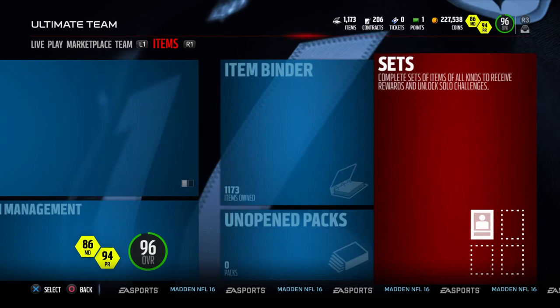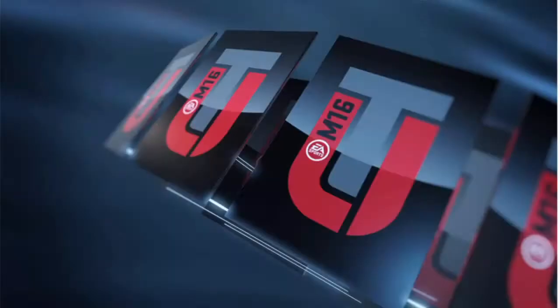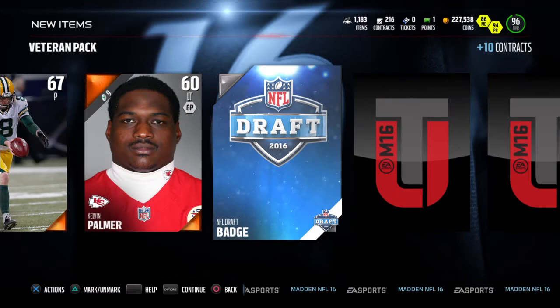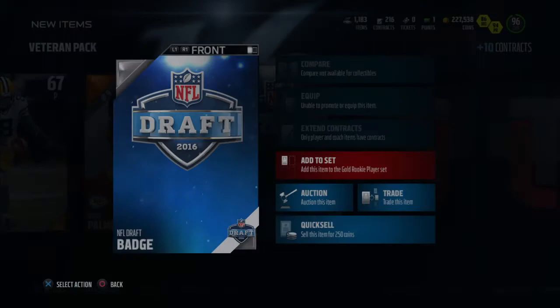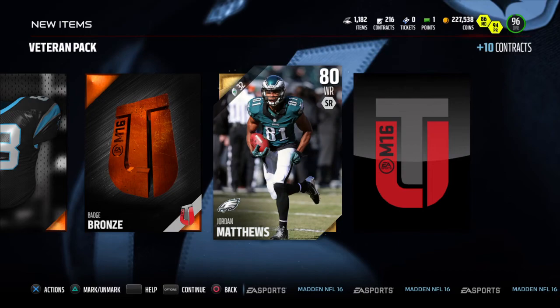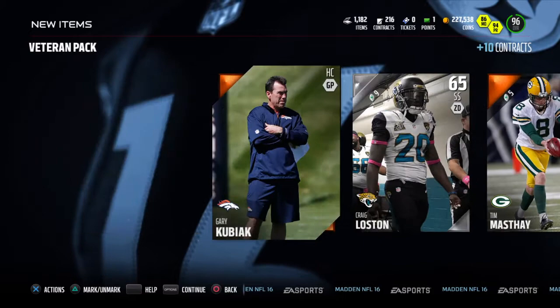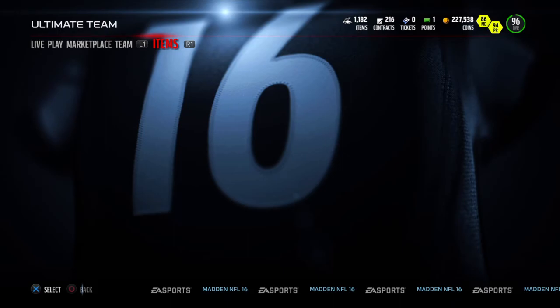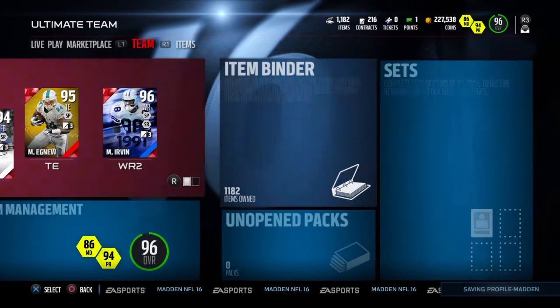I do have one pack — let's see if we can pull something out. Maybe we'll come clutch and pull one pro pack just for good measure, but hopefully we can get something out of this veteran pack. We got a draft badge — don't really use those but we'll add them to the set, maybe one day it'll pay off. We got a Jaguars field, Jordan Matthews — pretty nice, maybe he goes for something — and we got Darren Fells. Okay, nothing here. Let's go pull one pro pack for the hell of it.